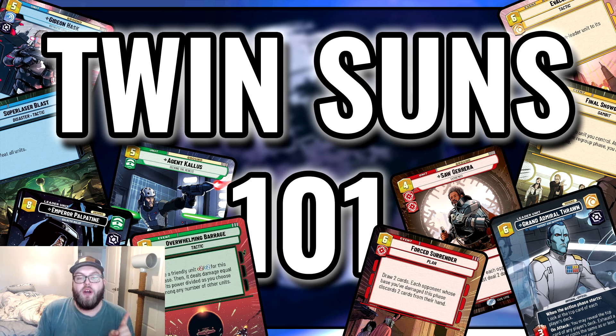In today's agenda, we're going over set one and set two leader pairings, some optimal and cross-set pairings. We're also going over some keywords to look out for in Twin Suns, since certain keywords are better than others. Finally, I'll go over some cards that are a lot better in Twin Suns versus constructed, and then I'll show you a deck I made about 30 minutes ago from scratch that I'll be taking to my upcoming Twin Suns nights at my local game store.